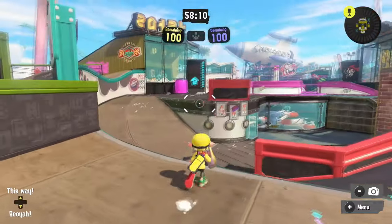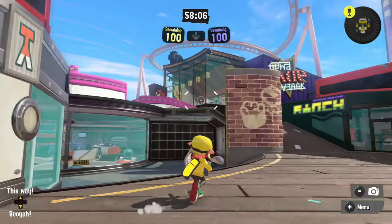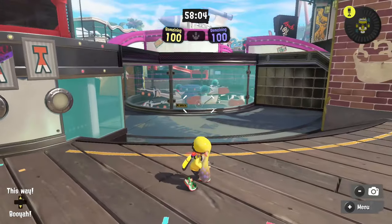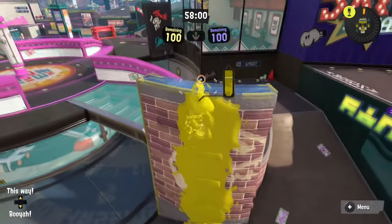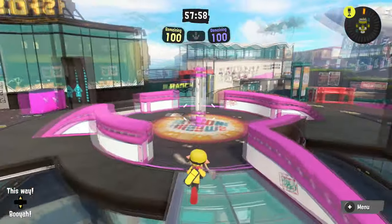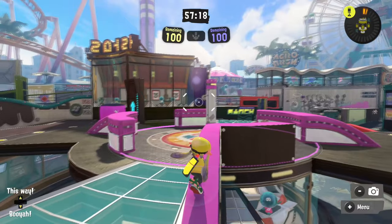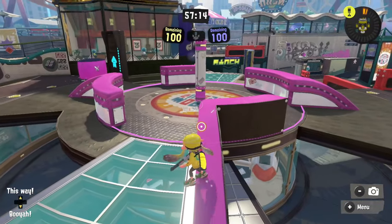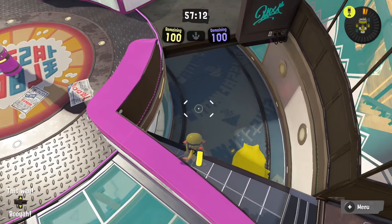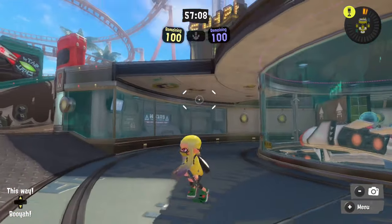I feel like Wahoo World could really use any modes successfully from Side Order, but I really want to see it as a zones map. And I'm not talking about going to the splat zone up here — down here. Yes. Keep the rest of the map's infrastructure so you have plenty of ways to move around the zone. One half of the zone, this ring; other half of the zone, this side of the ring. Yes.